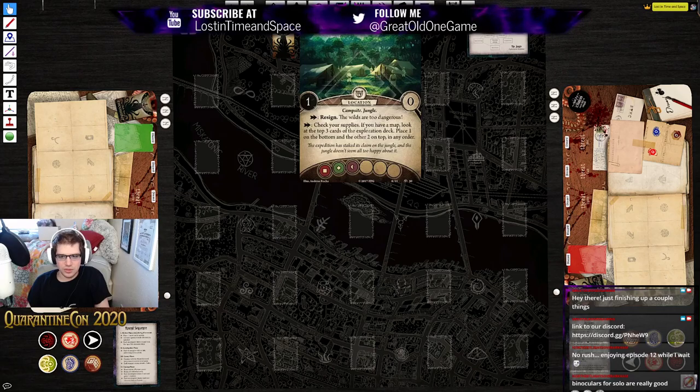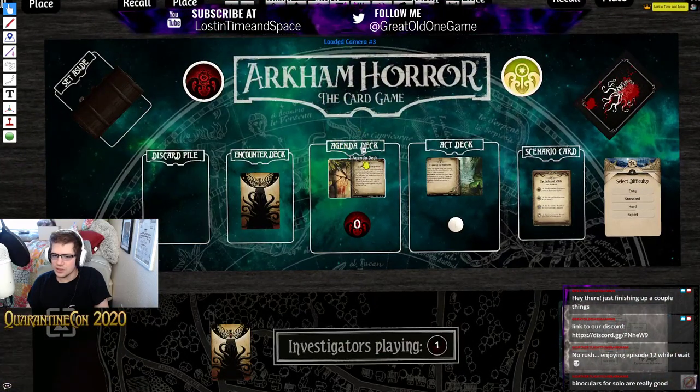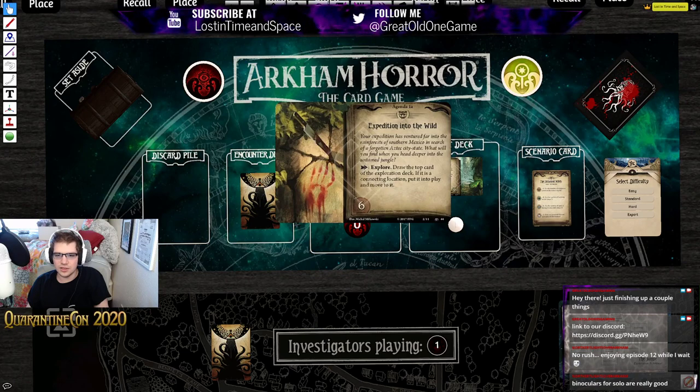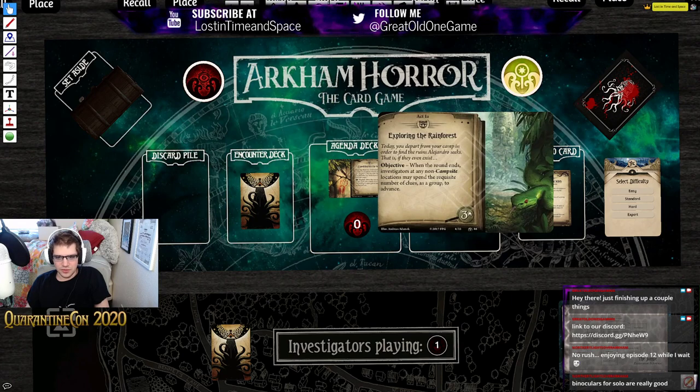Place one on the bottom and the other two on top in any order. That's pretty useful. Let's take a look at the act and agenda deck. The agenda deck has an action to explore — you draw the top card of the exploration deck, and if it's a connecting location you put it into play and move to it. Our objective is when the round ends, investigators at any non-campsite location can spend the requisite number of clues as a group to advance. So we need to get three clues here.